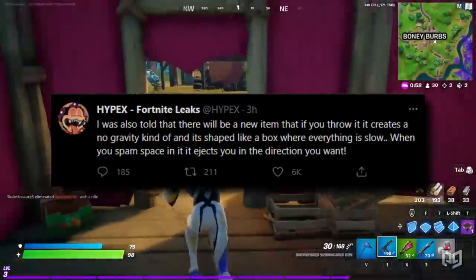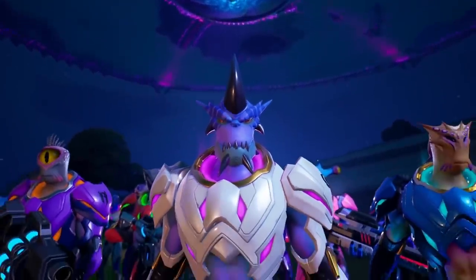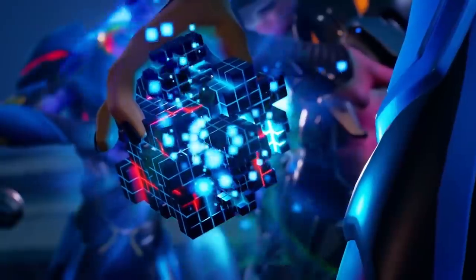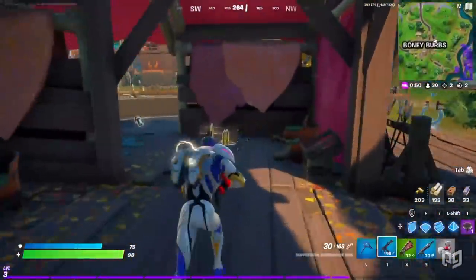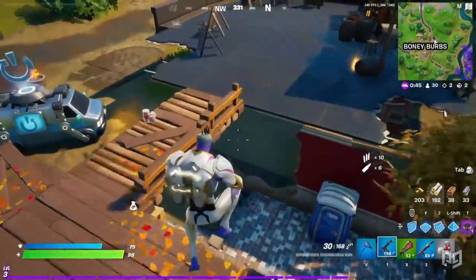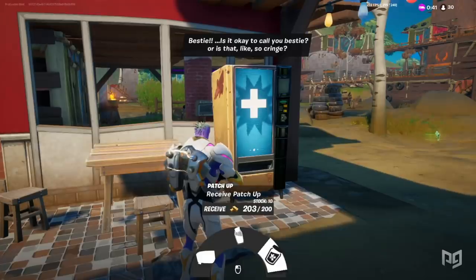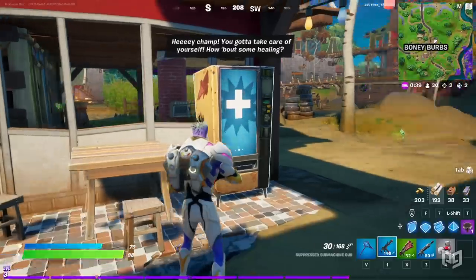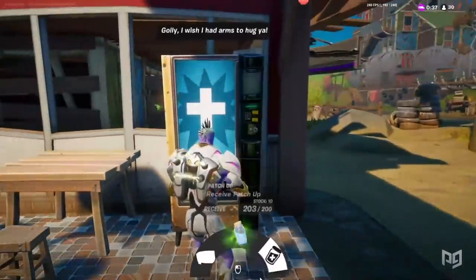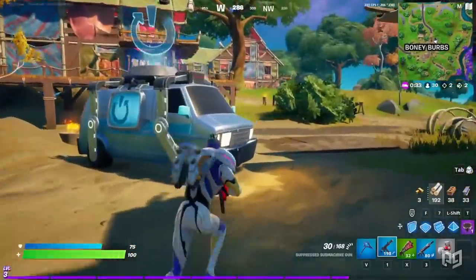According to Hypex, there will also be a gravity disruption throwable, which we briefly got to see being held by an alien in the Battle Pass trailer. These were the biggest changes you need to know in Chapter 2 Season 7. This new season looks pretty fun and much more competitive, and Epic have already said the map will change and more weapons will be added to the loot pool as the season goes on. That's everything for today, but I'll see you in another two weeks for the next update.